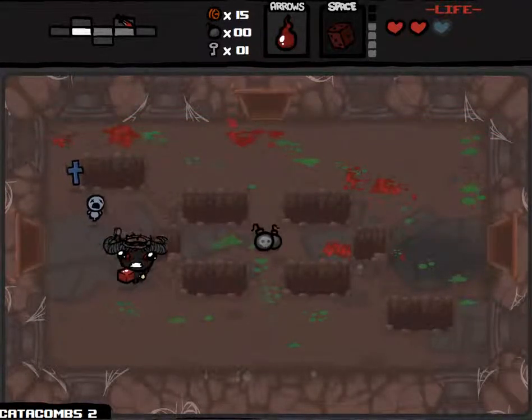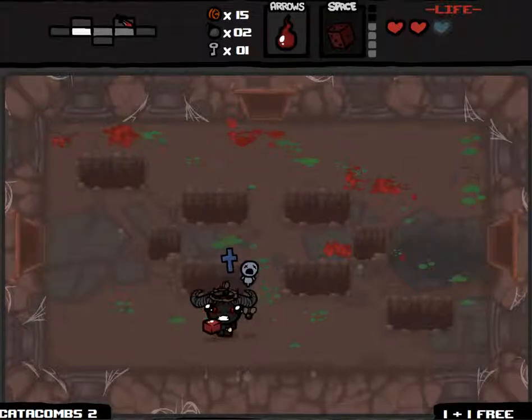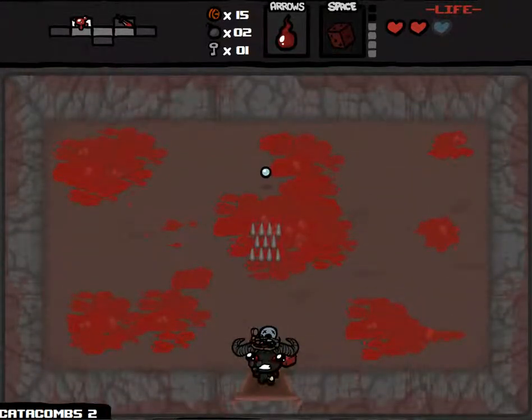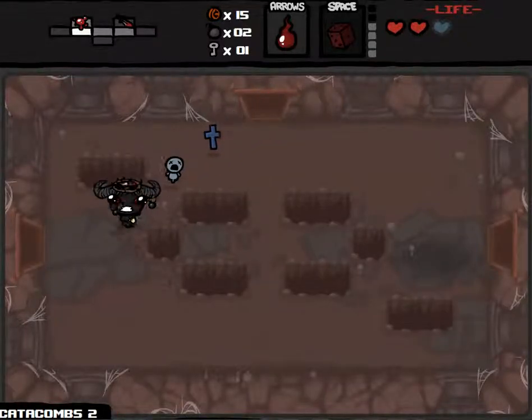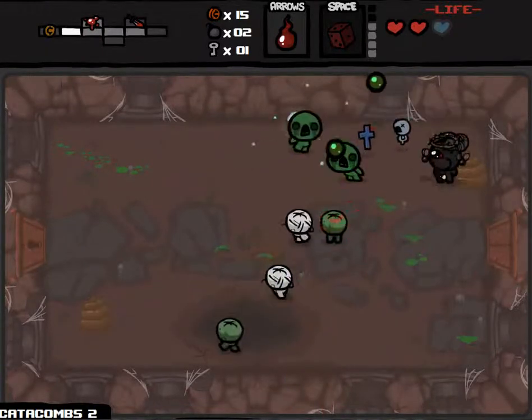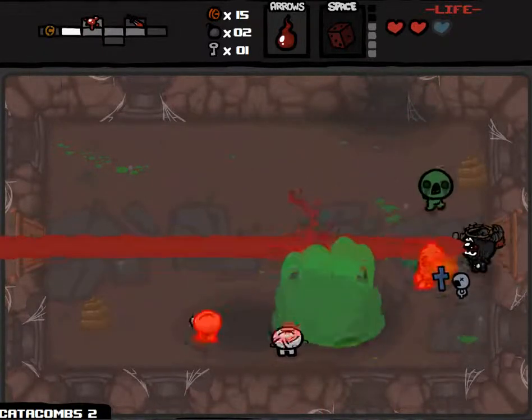And boom, there we go. We could have used them to blow up these walls to see if there was a secret. Nope, we are not using this room whatsoever. Basically, that room — you can sacrifice yourself, your health, by standing on the spike bridge.